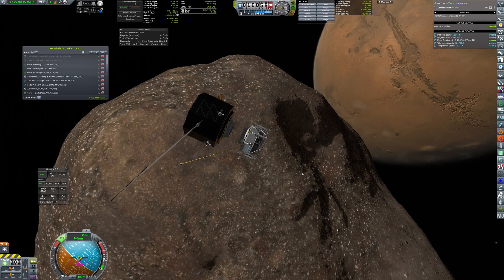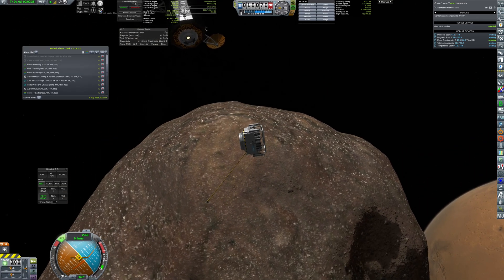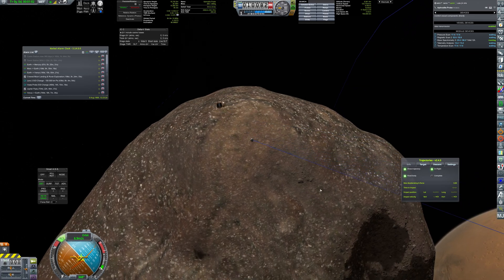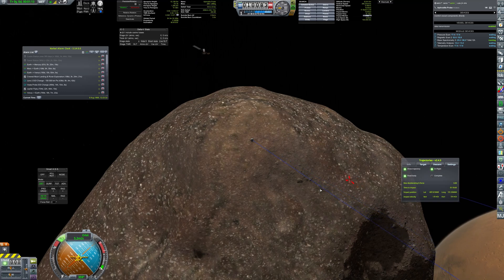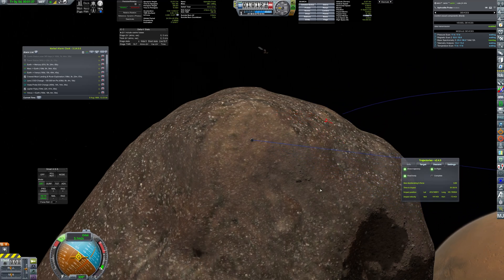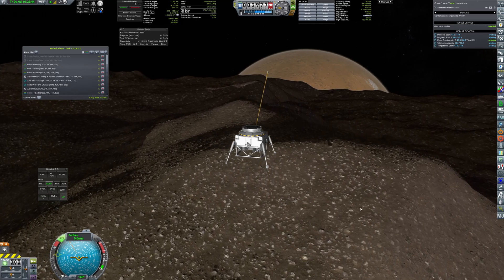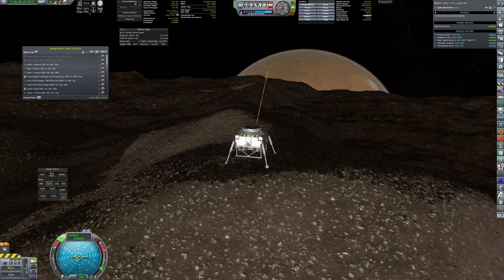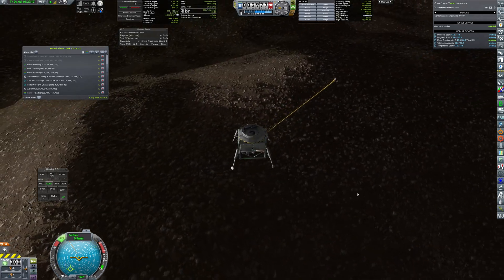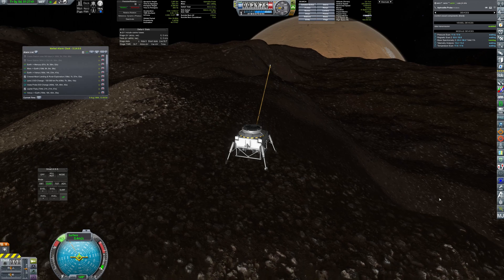After achieving orbit, the probe separates from the transfer stage one more time. Getting to the landing approach needed just a bit of RCS adjustments. The landing site was a bit more rough, but a good spot was found where the lander will stay for the rest of its mission, gathering science and enjoying a beautiful view of Mars.